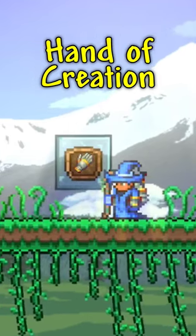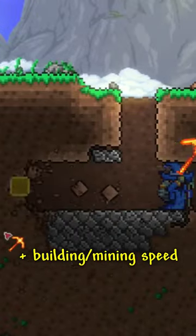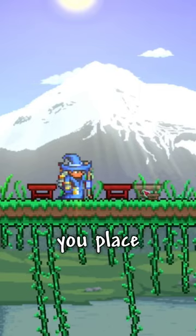Next, we have the Hand of Creation, which will increase your building and mining speeds, your item pickup range, and automatically paints the item you place.